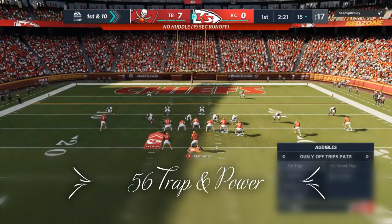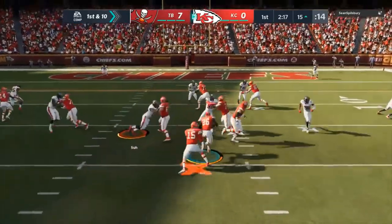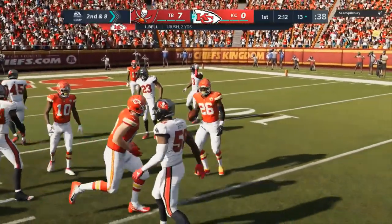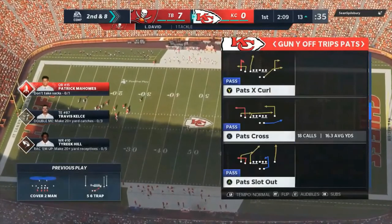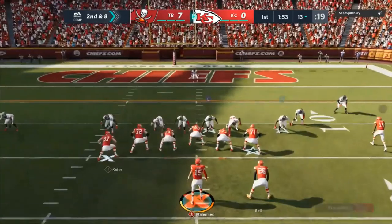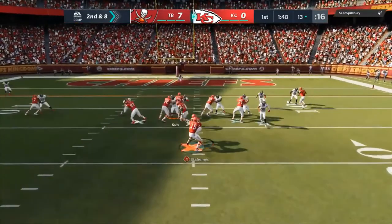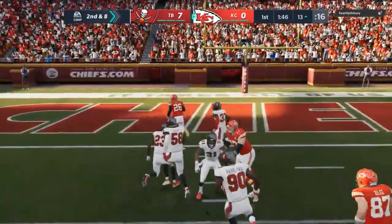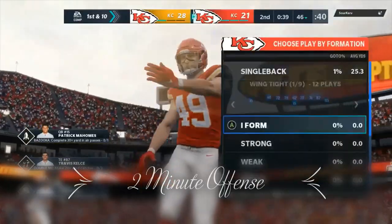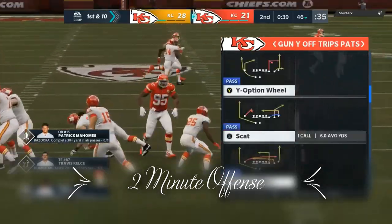Now we're going straight to show you the runs — trap and power. I'm using power more now and putting the screen in place of trap. I found power does a good job for both inside and outside runs, and trap is really just redundant. Here I was actually getting ready to pass on second and eight, but once I see the defensive line lined up like this, I don't care what formation I'm in — I'm running. I have a pulling guard with everybody else already blocked. Easy touchdown.